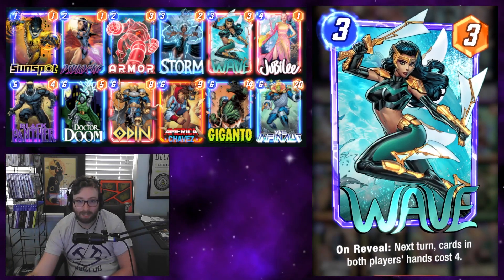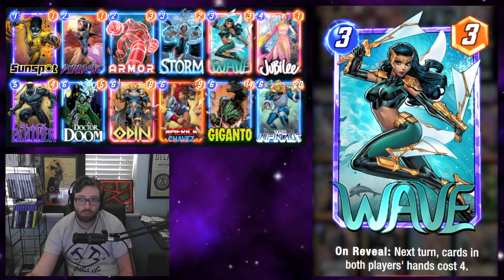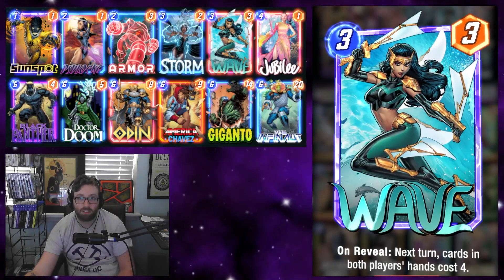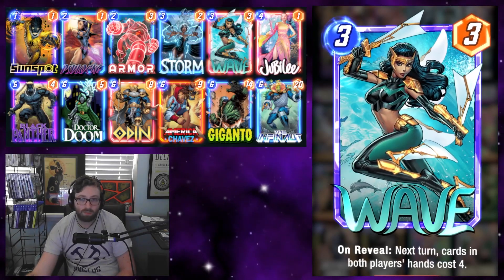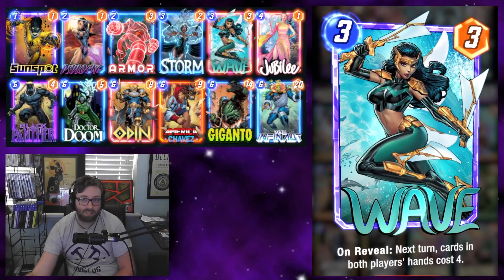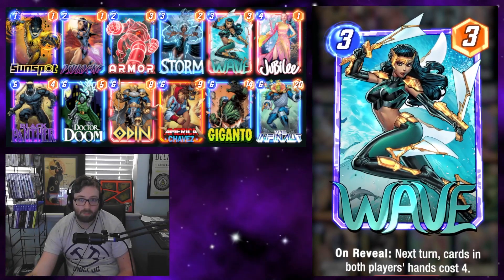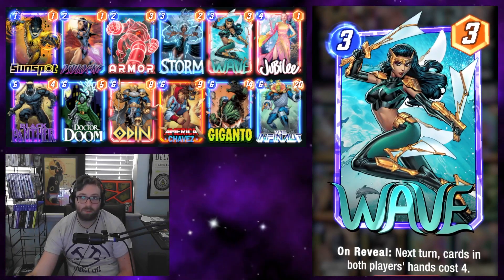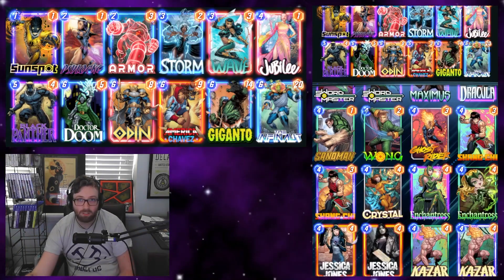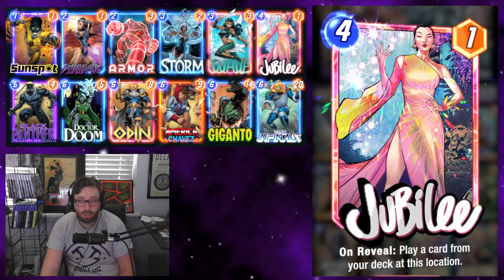Wave is our second main ramp card. You definitely have to be careful with how you use her, but being able to play a big card for four cost as early as turn four is a really powerful effect. There's just not really too many other things like it. If you're missing Wave, Electro is pretty good, but the ramp package is a big part of why we're able to get away with having so many high cost cards.